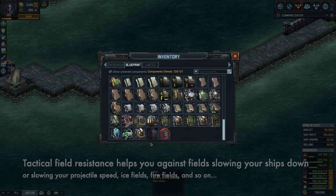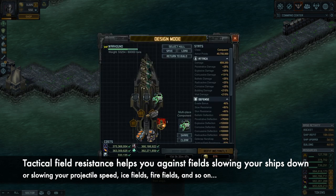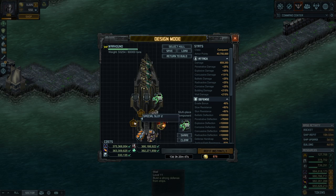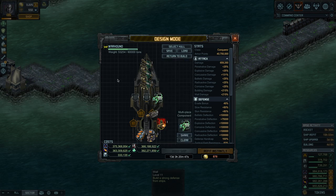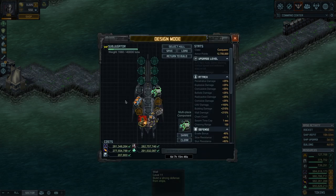That leaves you two slots — usually now you should be using them to improve whatever weapon you have. Keep in mind everything so far: this is good for a warhound, good for a trencher (except for the weapons of course), but the four specials and this armor combo are good. This is also good if you get a subjugator — good for a subjugator.